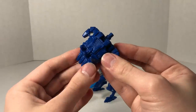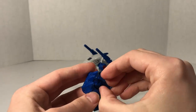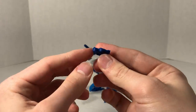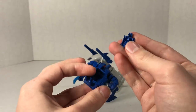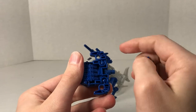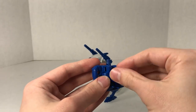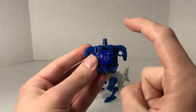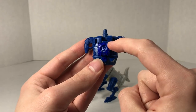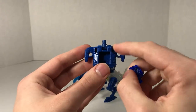Besides that, he also comes with a Prime Armor piece. It is a very solid blue in color. It comes with a gun slash gap filler. There's a 5mm post there. It can accommodate Prime Masters, Titan Masters, Voyager class Enigma cores, and Leader class Matrix cores.